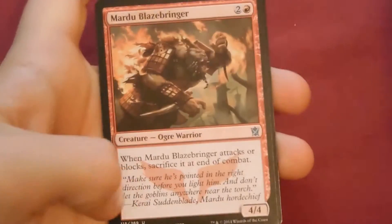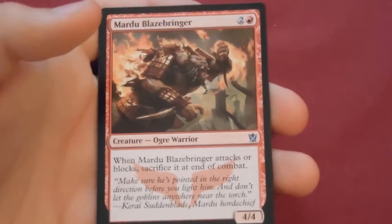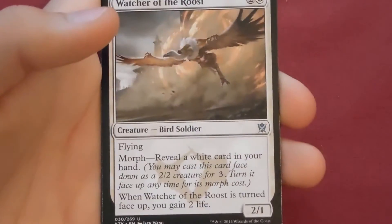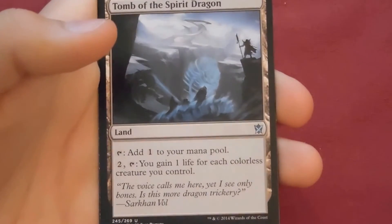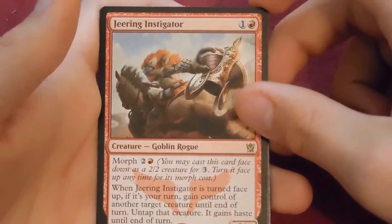If it's not a fetchland I don't want it unless it's like a Sarkhan or a Sorin, because Sarkhan's like thirty dollars now — maybe twenty-five, I don't know. Next pack: Mardu Blazebringer, Watcher of the Roost, Tomb of the Spirit Dragon, and our rare is Jeering Instigator. I have not seen or played with a lot of these cards so definitely after this video I will be making a deck.